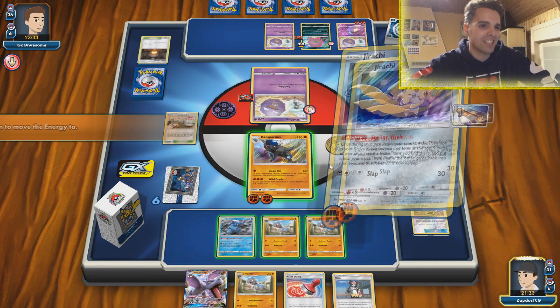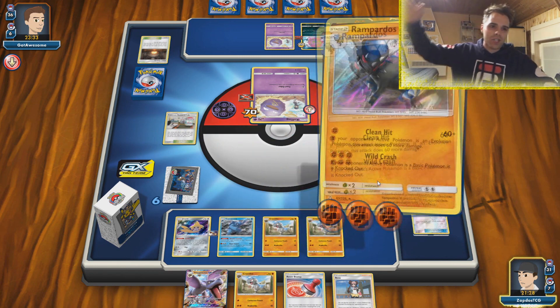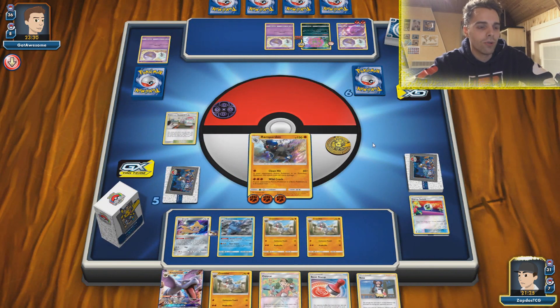Even though it's on a Koffing it is still considered a basic Pokemon — and what a basic Pokemon it is. It will go down with Wild Crash. Spell Tag does not activate — we win! We survived that hit. Against those rogue decks also doing fine.